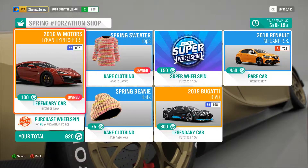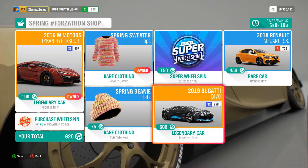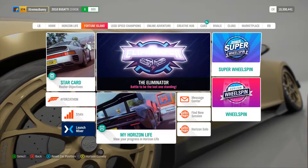So we already have 620 Forza Token points and we are going to buy the Bugatti Divo. Here we go guys, finally we are going to buy the Bugatti Divo. Let's go! Purchase — yes boys!